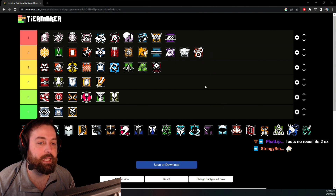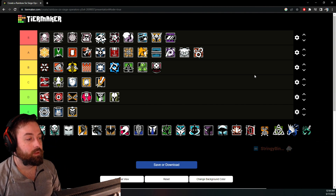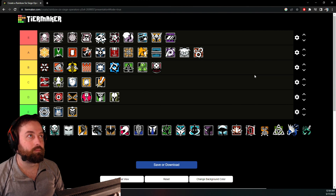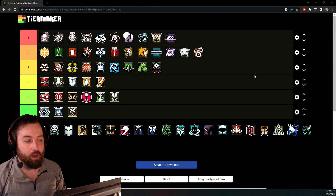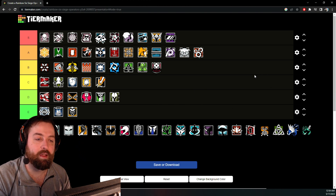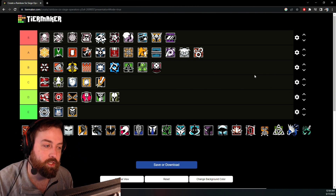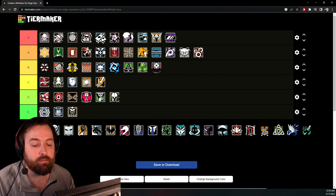Ying — A tier. She has an extremely good LMG, Candelas that can basically secure you rounds on the push, and a Hard Breach Charge. You can do a lot with Ying. A lot of times I'll bring Ying because I want a Hard Breach Charge and I want a good gun to push with.